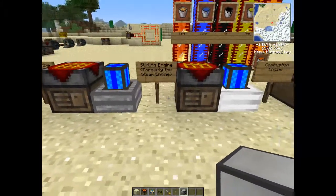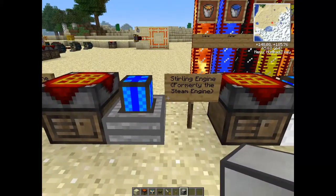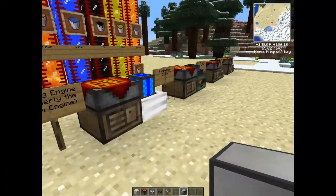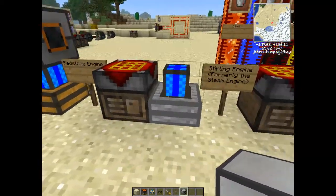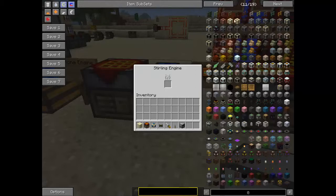Next we have the sterling engine. It used to be called the steam engine before the update, and they actually implemented a real steam engine which is over there. This is the same as that - you just need to put coal in it.